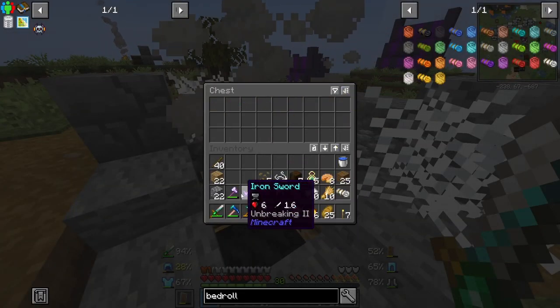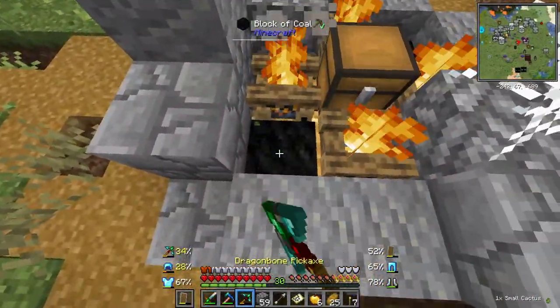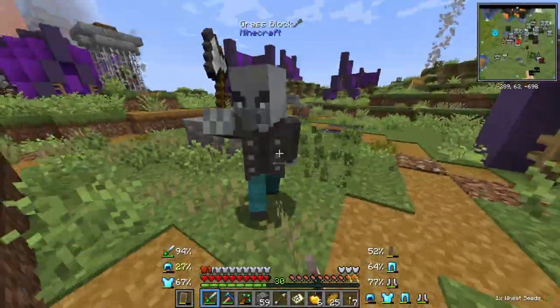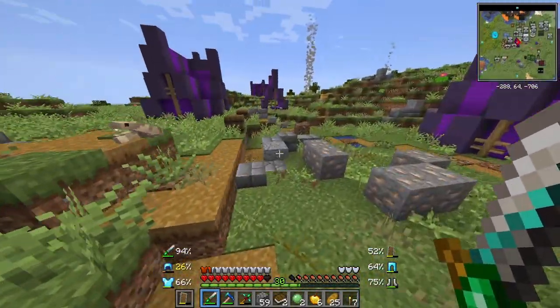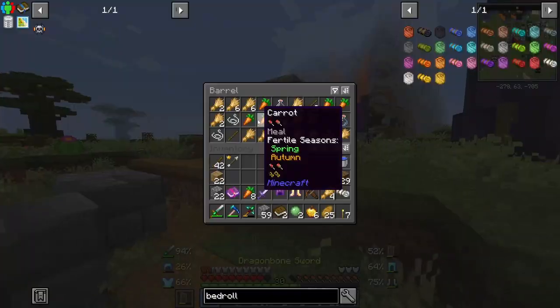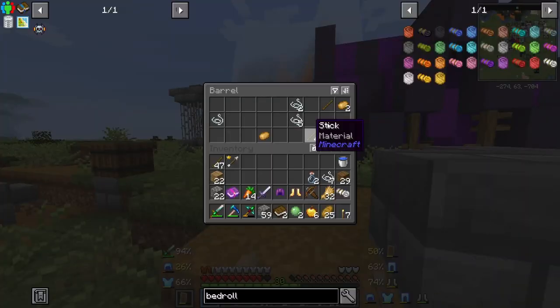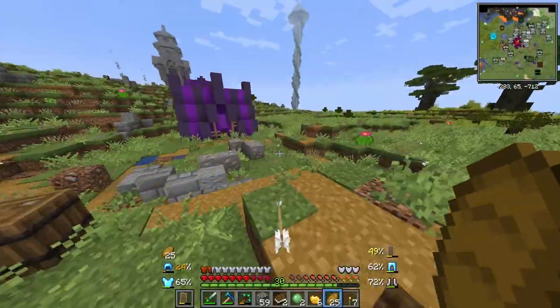Maps, enchanted iron gear — not bad at all. And full blocks of coal. We continue the attack. We got a zombified villager. What have they done to you? They must have been experimenting with the poor guy. Starting to take a little bit of damage here. Maybe back up a tiny bit.